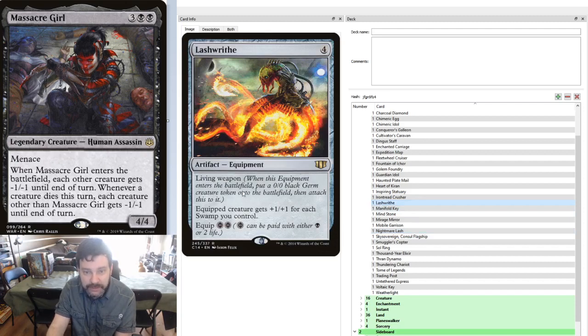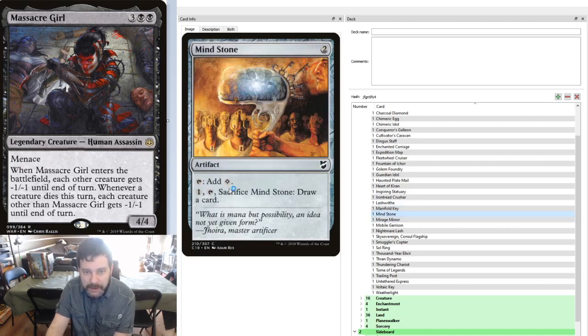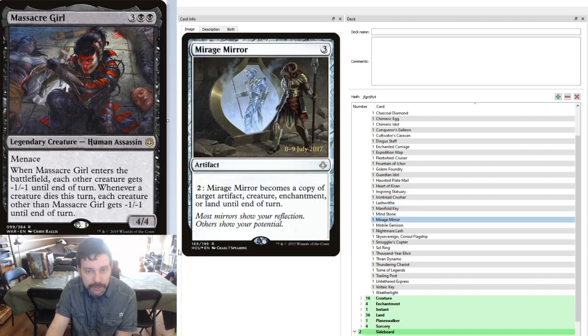In the case of Lashwrithe, we can pay mana or life, and you can do it in combination — whatever our situation calls for. Manifold Key is here for untapping artifacts. If you only have one creature but say 3 vehicles, a vehicle can crew a vehicle. Crew one vehicle, use that vehicle to crew a second vehicle, then use Manifold Key to untap the first vehicle and turn sideways with both. It also has the flexibility of giving us unblockable. Mindstone for the mana ramp and potential card draw. Mirage Mirror — I like that this could become anything we want when we want it: artifact, creature, enchantment, or land. A sweet add to pretty much any deck, and the fact that it's still only $5 is impressive.